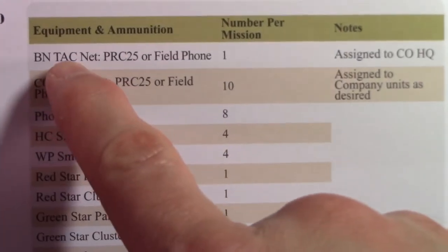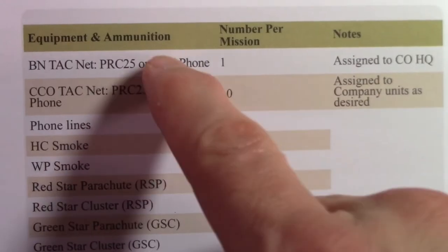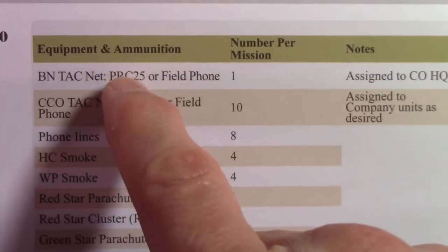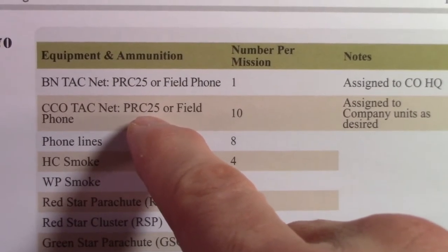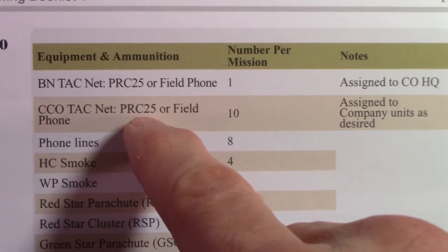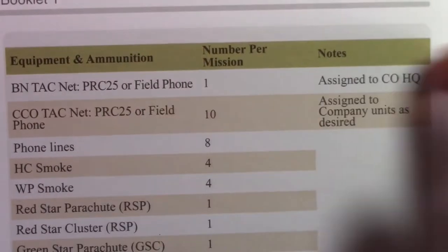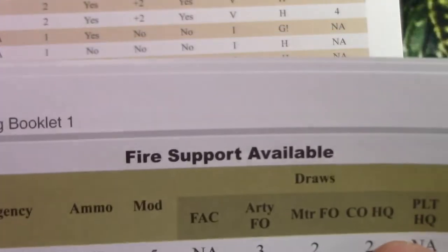Now, in your mission book, you actually get a choice between phones or radios. You can decide which one you want to use - the field phone or a specific type of radio. You'll notice that you're restricted on what type of radio you can use for this particular mission. If you go to another mission, it may have a completely different type of radio for your assignment.